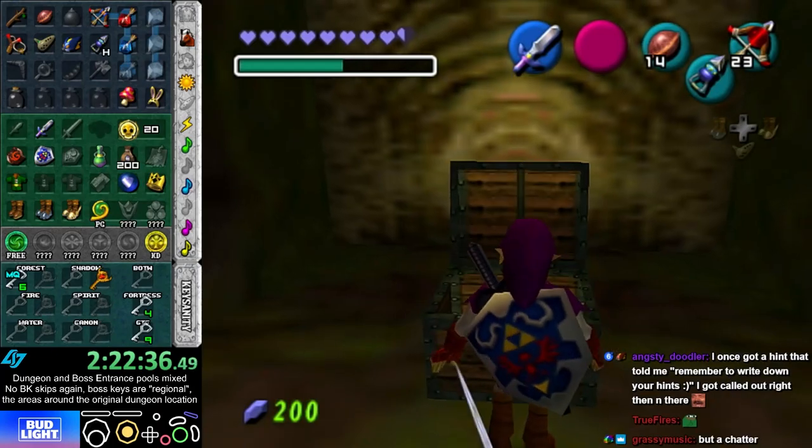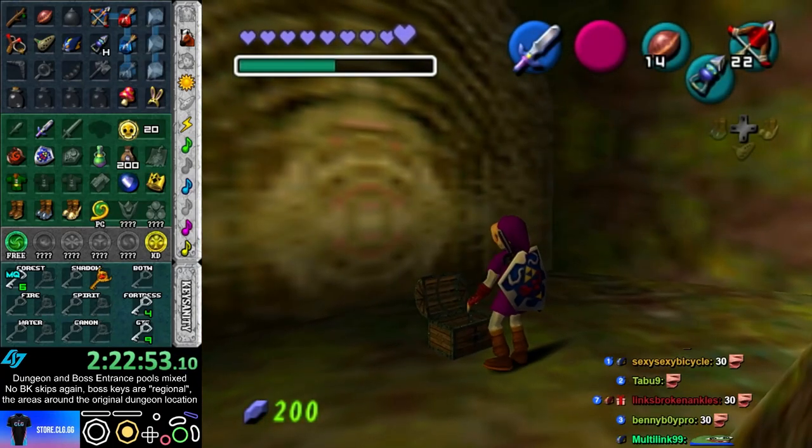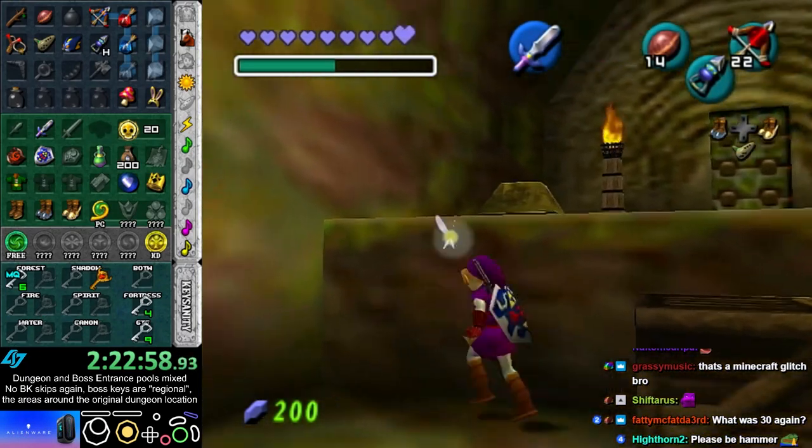You did this room in the wrong order. This chest right here is the Hookshot chest. Okay, there's 30. So when I leave here, I can finally go get the other wallet. Nice — 31! Spare.